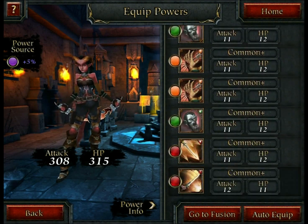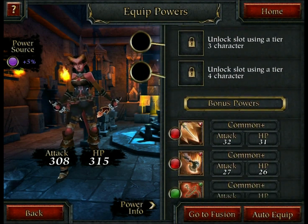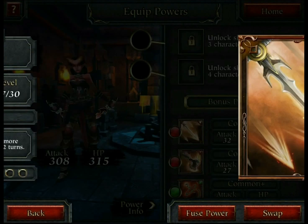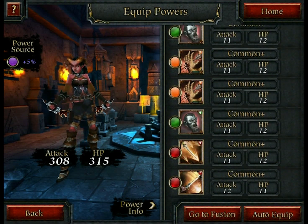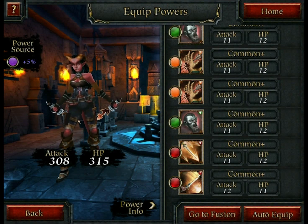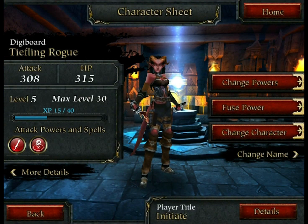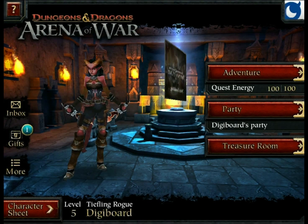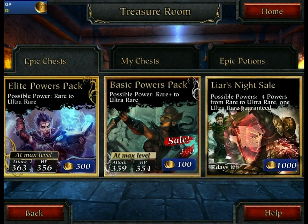Here you can see some of my powers. I'm currently trying to really figure out how to use the fusions and better equip my characters. It's kind of confusing off the start — they don't really explain it at all, so you're kind of going off on a whim and trying to figure it out on your own. What I've figured out so far is that powers with the same colors boost each other a lot more than others.